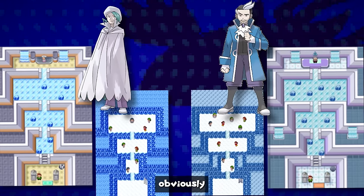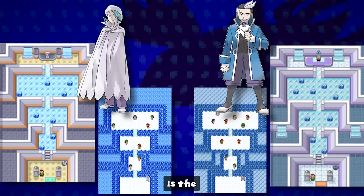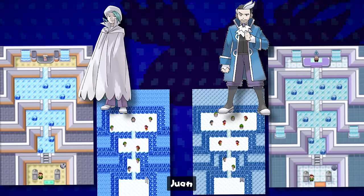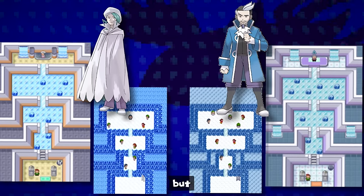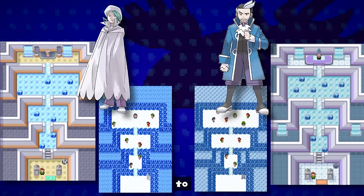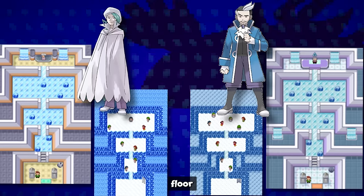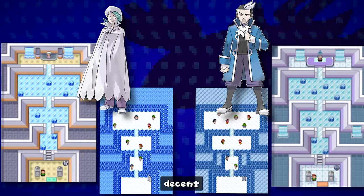In Sootopolis City, Wallace is the gym leader in Ruby and Sapphire while Juan takes over in Emerald. The gym itself changes as well — it's inverted somewhat in Emerald, with the ice puzzle and trainers on the bottom floor also changed.